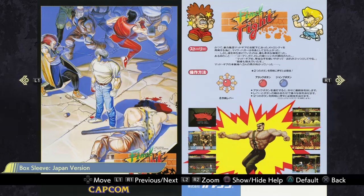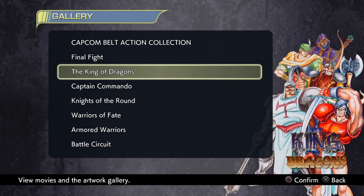I'm going to play each of these characters one by one. If I die and get a game over, I'll continue with a different character. Cody is the guy with the jeans, Guy is the ninja guy with the sneakers, and Haggar is the wrestler with the green pants. I'll play all three of them.